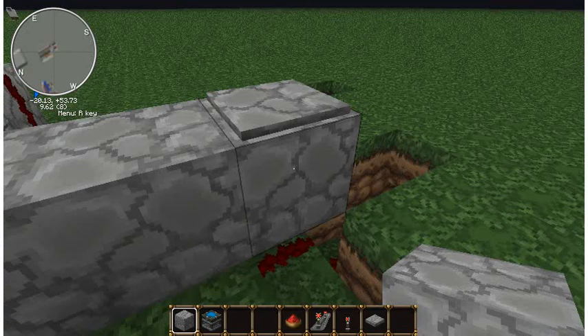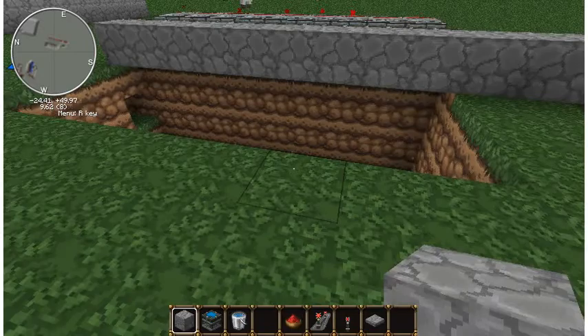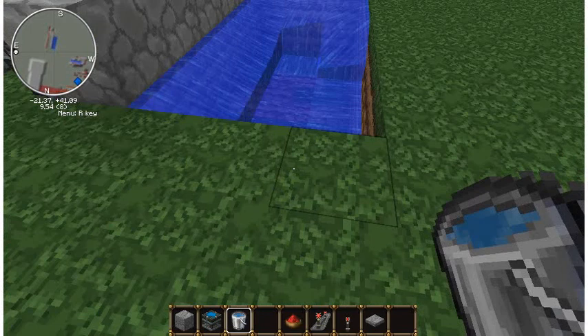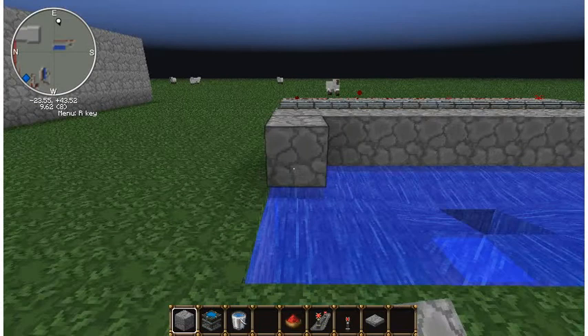Now if you want to, you can use lava or water and basically make a trap. To do that you'll come over here and put water down the whole entire pit. And as you can see the water will be like that. Then what you want to do is make a cover over it so that people can't get out if they get down into it.